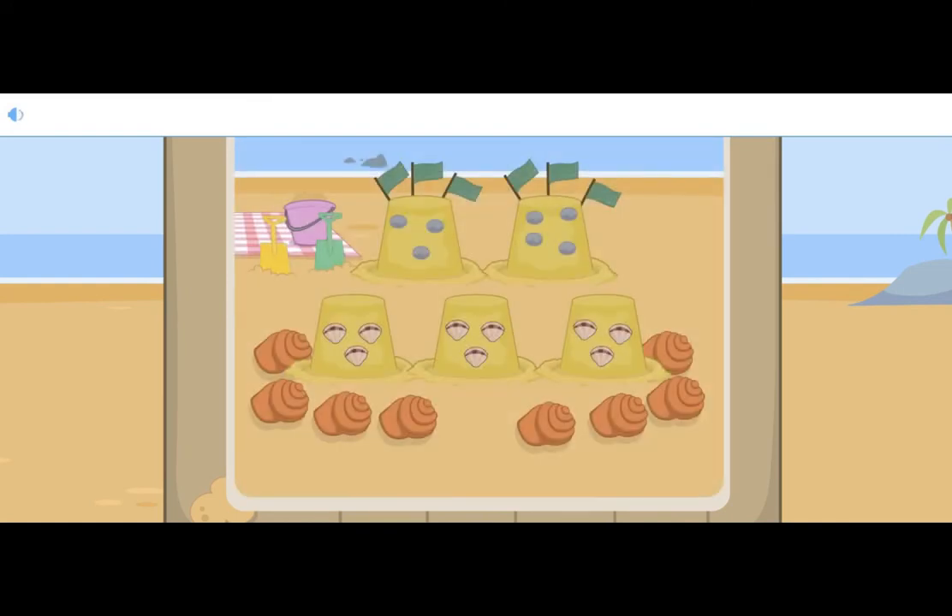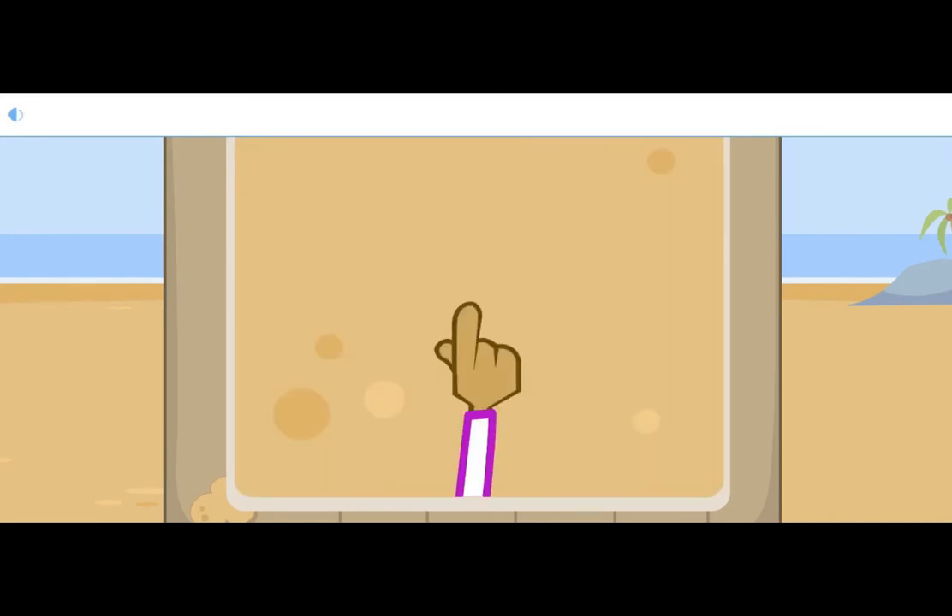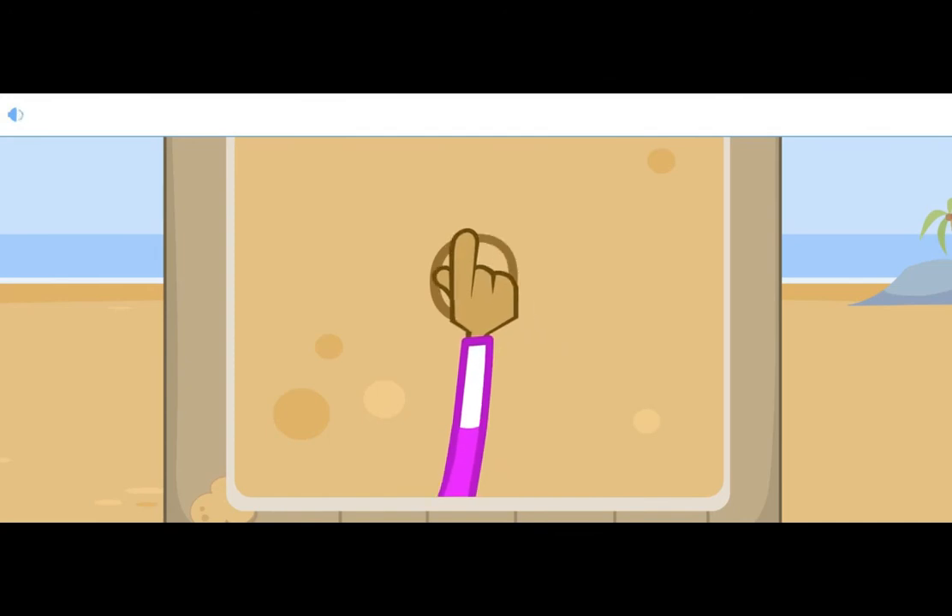Rosa gathered nine cockle shells for the sides of the sandcastle. There are one, two, three, four, five, six, seven, eight, nine shells. There are nine shells decorating the sides of the sandcastle. Trace a nine in the sand: start at the top and loop round in a circle, down a line, and nine is fine.